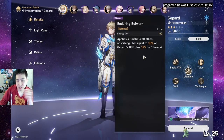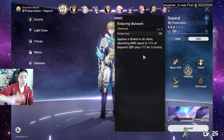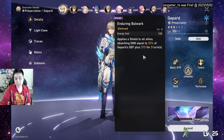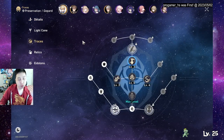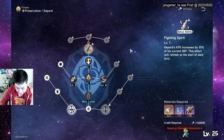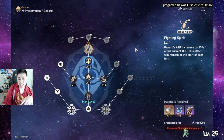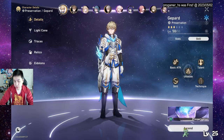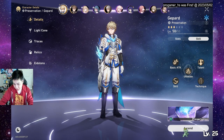He gives shields to everyone and they last for three turns, scaling based on defense. So you want to build mostly defense. The true power spike is at Ascension 6, where 35% of his defense converts to attack and it gets refreshed every turn.